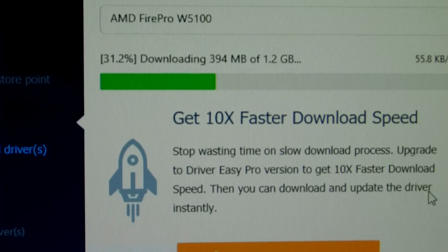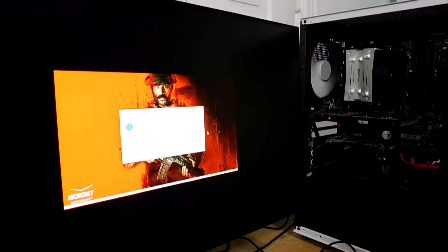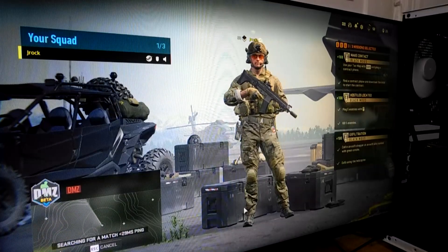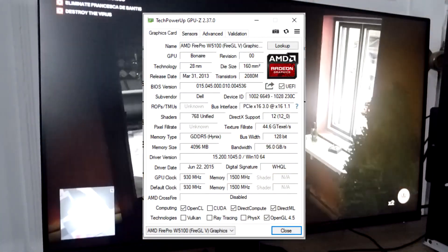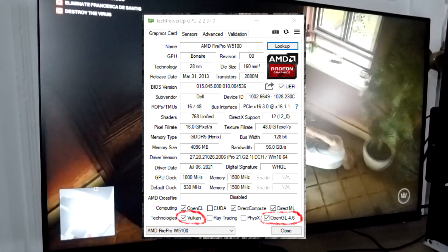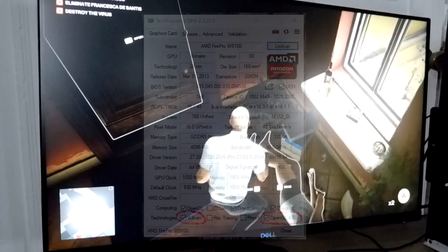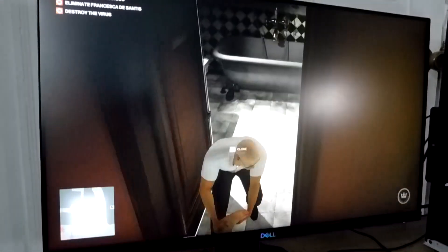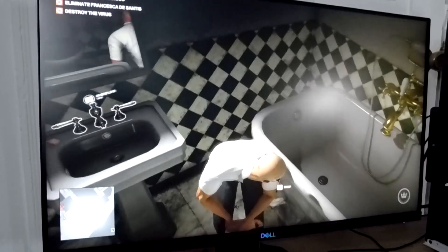After manually installing those drivers, I went ahead to launch the game again to see if those drivers worked. And they do. Same goes for Hitman 3 as well. With the drivers I received, I appear to have gotten Vulkan support and a slightly newer version of OpenGL, which is kind of cool. But anyway, let's get focused and finally get to the frame data, or rather the other hurdle that I ran into with this GPU.